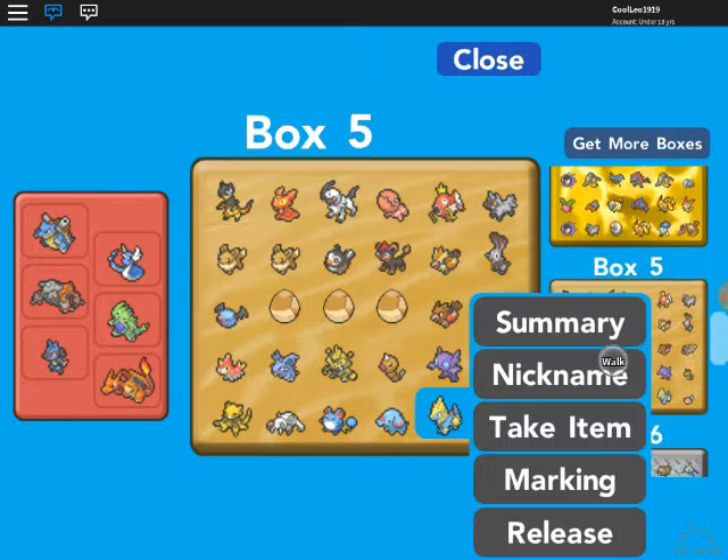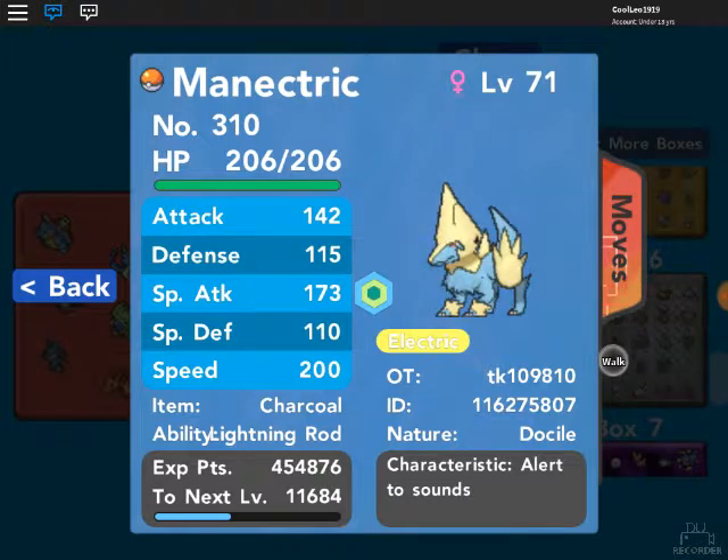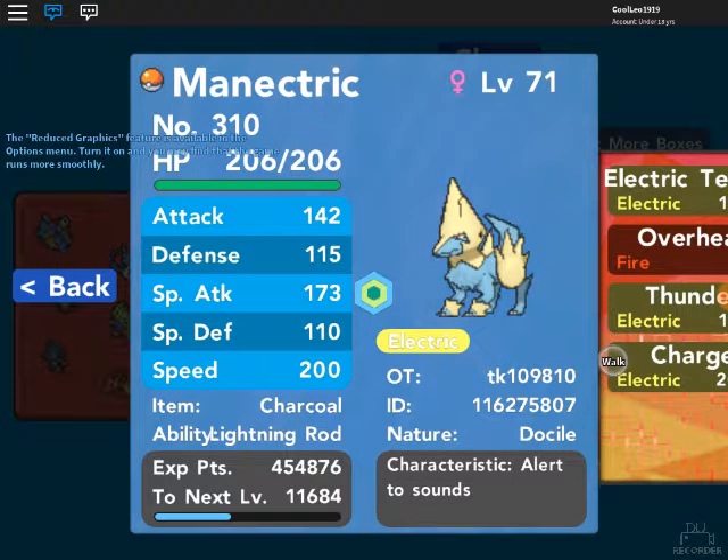I also have a Manectric — but I don't use it because I already have a good Electric type. It's Luxray. Manectric only has two attacking moves: Thunder and Overheat. Thunder is really good and Overheat is really good, but Luxray is still my pick.